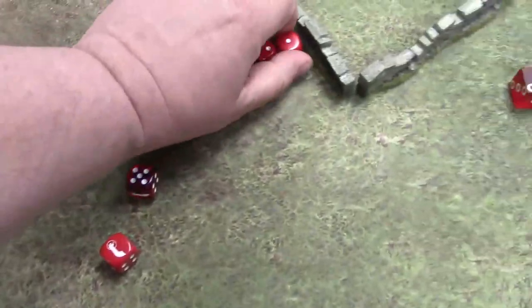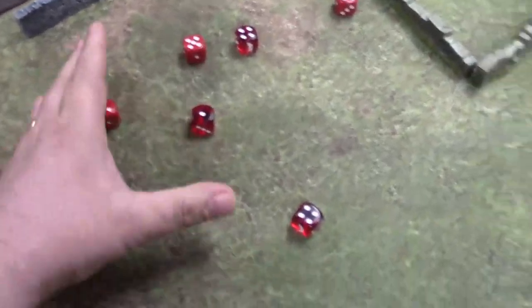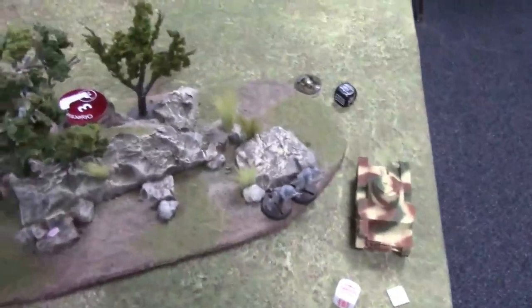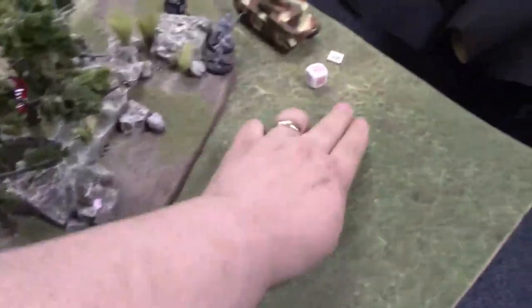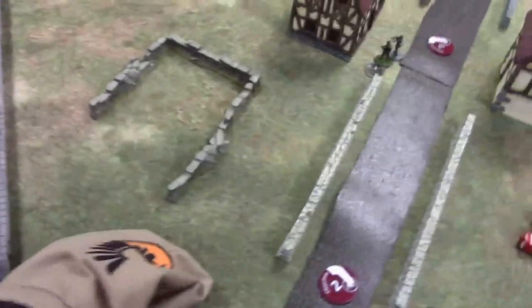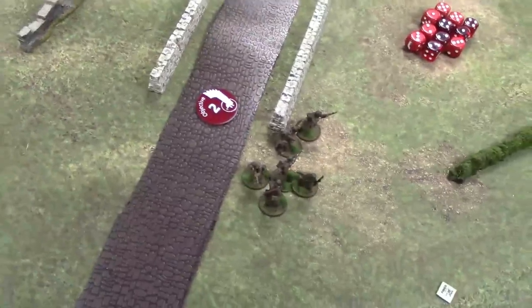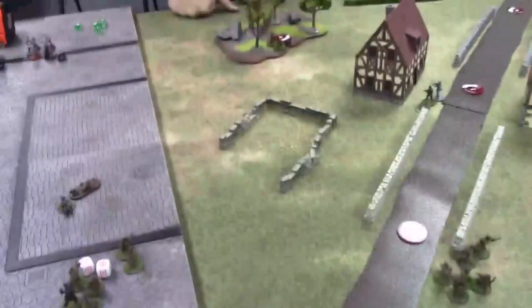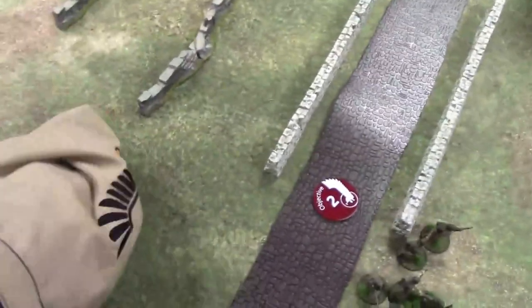That's six hits. Wounding on fives — two wounds. That's half strength. Test nine — you're good. Next die: mine. We're going to take advantage of the indirect shot while we have it, try to hit on a five on the sniper. Nope. Four next turn — I just want him to move.